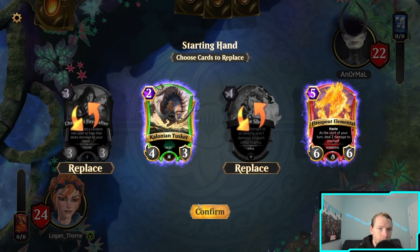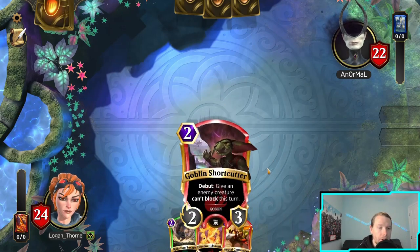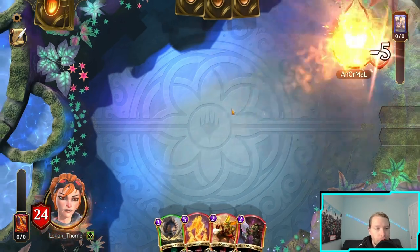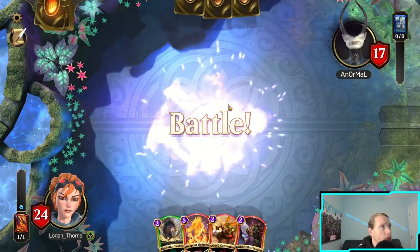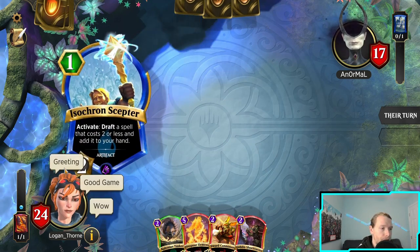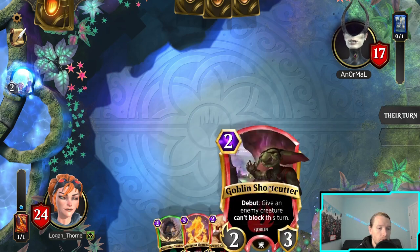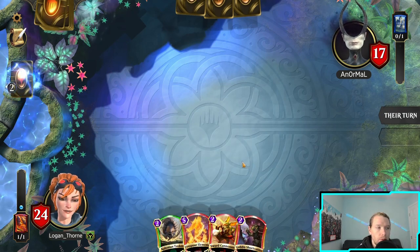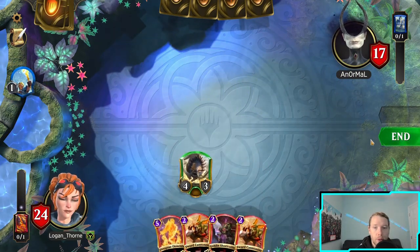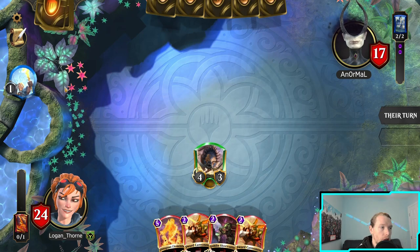I wouldn't mind getting another two-drop. Give me another two-drop. I'm gonna ramp one out and then play another one — perfect. It's much better. Face Your Fear, but I'll send on Ground Assault and Firecrafter. The one that lets you sacrifice a thing to deal three to something was the only thing they had. Okay, they have to play something very soon. I'm gonna hit him for six.